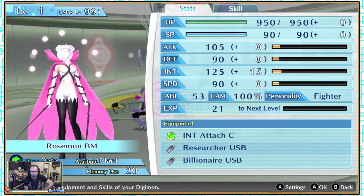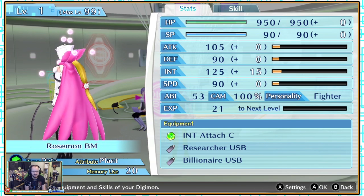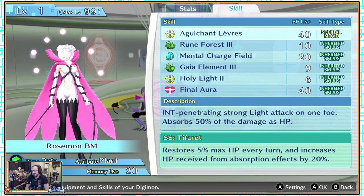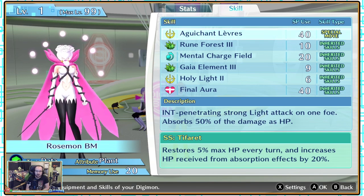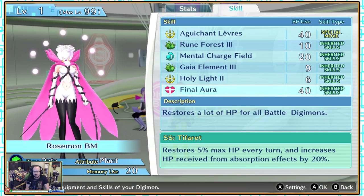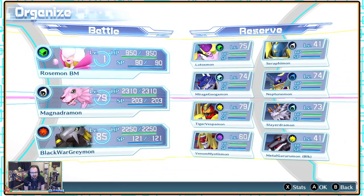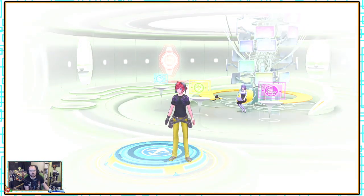So here we are — Rosemont Burst Mode. We now have little pollen orbicles all around the place. Still plant type. I think we're a bit more specialised in int. Our ability now is int penetrating — a strong light attack on one foe that absorbs 50% of the damage as HP. Penetration attacks are beautiful. That's so much better than what we had. And also Tifolet: restores 5% max HP every turn for everyone, and increases HP received from absorption effects by 20%. So now with Rosemont in the group we just have a lot of extra stats and passive heal.